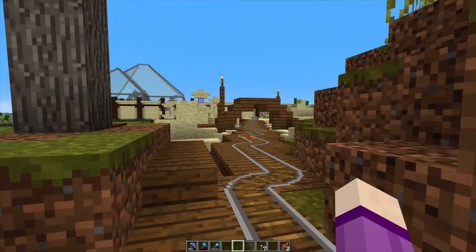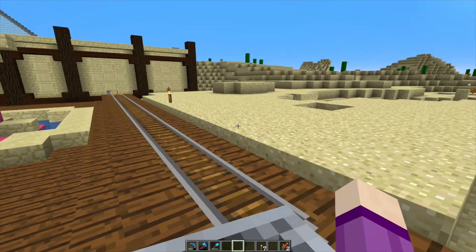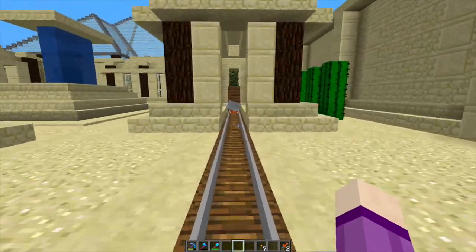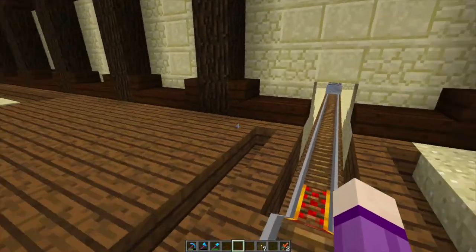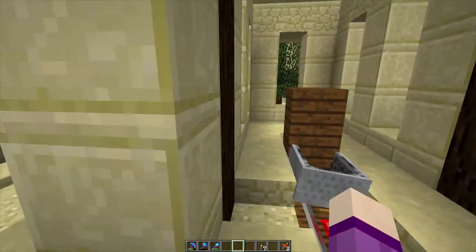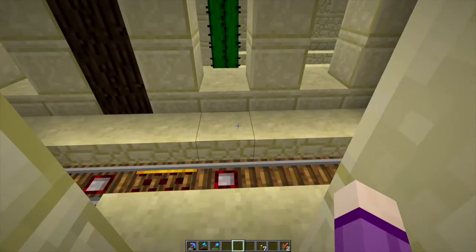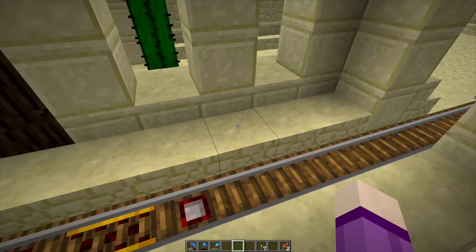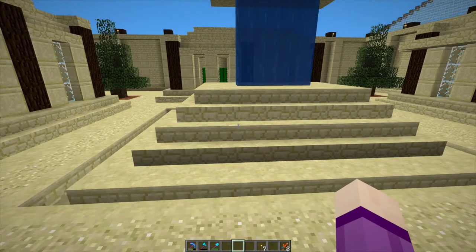We're coming across to the desert. Oh there's a minecart in the way — don't worry, I'm getting that. Oh no, there's another minecart in the way. I need to get out. Normally the minecart tips you out — look, get rid of that minecart and I can show everyone. You just automatically come out.